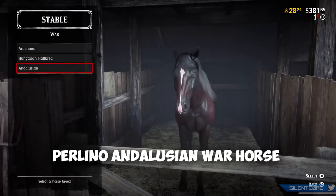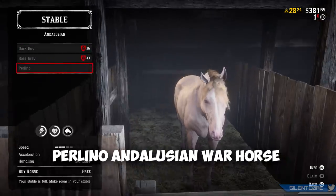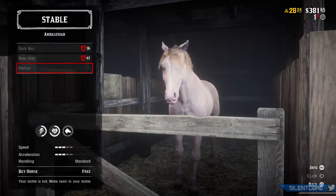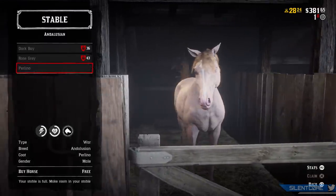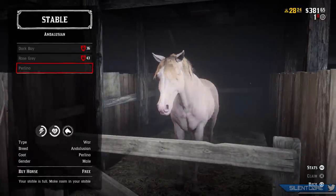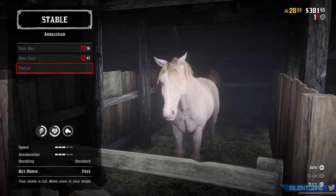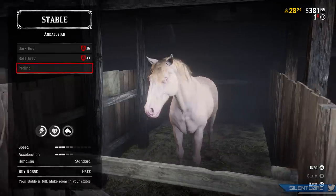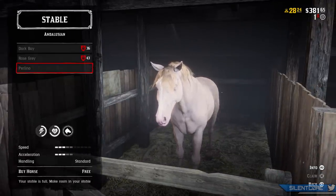The Perlino Andalusian Horse — hopefully I didn't butcher that name — you can pick this one up from any stable in the War Horse category. The stats on this horse aren't the best in the game; the speed and acceleration are quite low compared to some other horses. However, being a War Horse it has quite superior health and stamina stats, so if you want a very strong horse, especially once you increase your bonding with it, this could be a pretty good option.